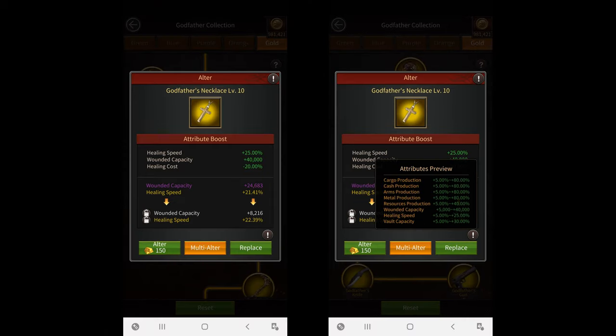The next one is the level 10 Godfather's Necklace. Its fixed attributes increase your healing speed, wounded capacity, and reduce your healing cost. Its random attributes could give you more healing speed, wounded capacity, resource production, and vault capacity. The necklace is very useful during city royale or any other event where you have to heal a lot of troops. It can also be used to temporarily increase your hospital capacity if you plan on defending an attack from a stronger player.